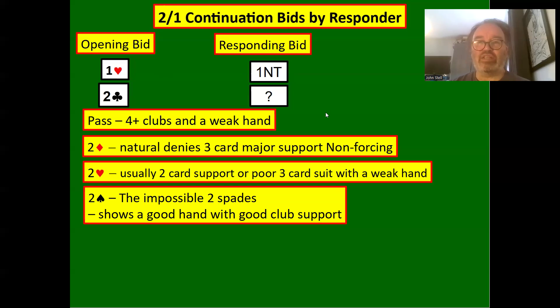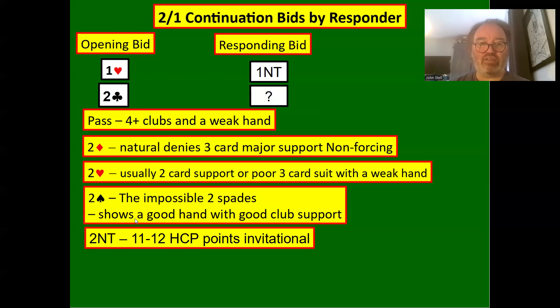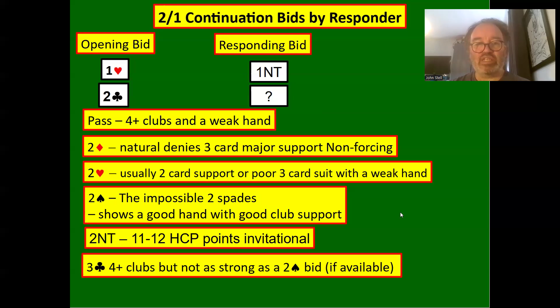It makes no sense to suddenly have spades when you could have bid them at the one level — that's why it's called the impossible two spades. The reason you'd bid it is to show good club support. Rather than just bidding three clubs, it shows a stronger hand. Two no trumps is natural, showing 11 to 12 high card points, invitational. Three clubs shows at least four clubs — though you probably should have five, because partner could have only a two- or three-card club suit.